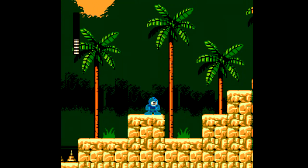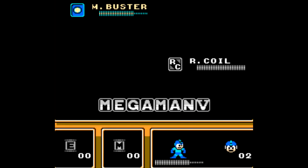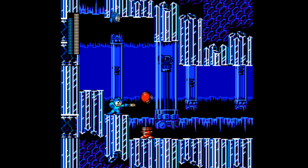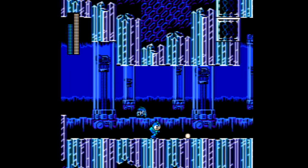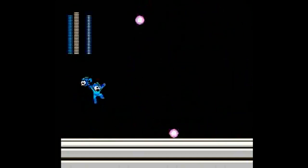Another new twist is collecting a letter in each Robot Master level that eventually spells out Mega Man 5, or Mega Man V — did they get confused with the Game Boy game or something? Anyway, that unlocks a new character named Beat, who's a bird that flies around hunting enemies and pecks away at them. It seems silly and pointless, but the game rewards you for unlocking Beat by making it really effective against the final boss.